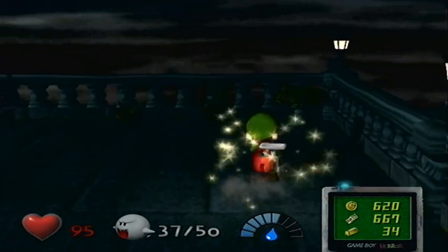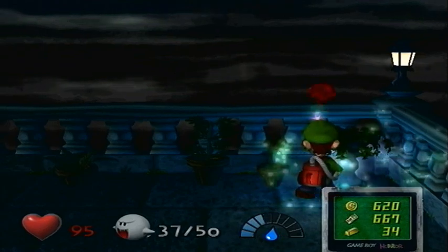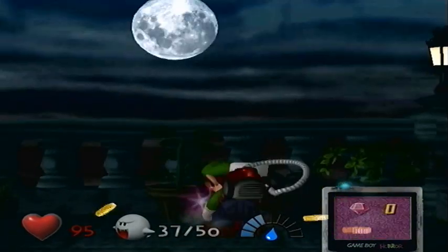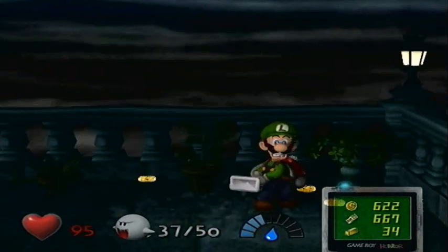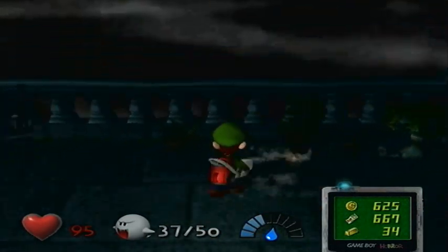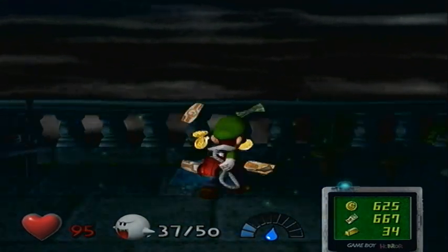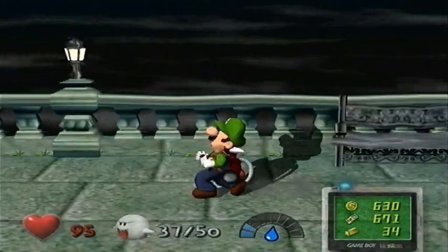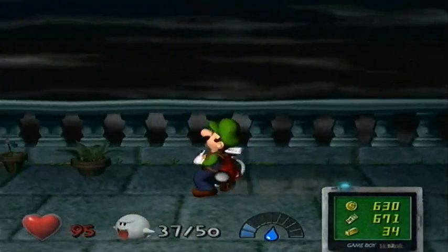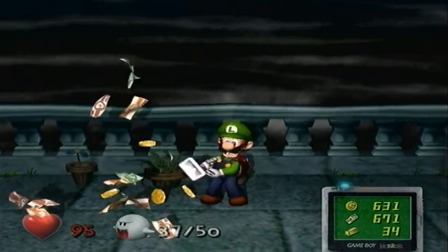So you got to water these things and they're going to give you treasure. I'm probably going to have to come back with more water. This is a red diamond right here guys — a red freaking diamond. It is absolutely worth nothing. I think it's like 20,000 G. It's basically fool's gold. It looks cool though. And wow, I'm so bad at watering stuff.